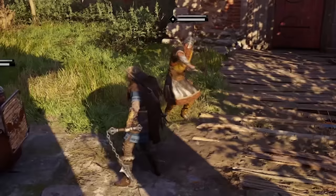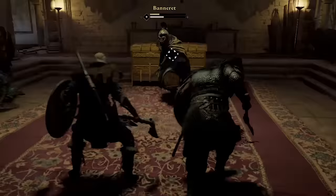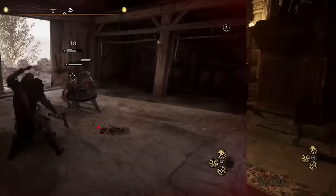Parry timing for shields is a lot more forgiving than literally any other weapon in the game. You can parry with anything, two-handed weapons included, but you'll need to master the timing or you won't survive long. If you screw up a parry with a shield, you'll still block the attack, but if you mess up a parry with a weapon, you're gonna take damage.